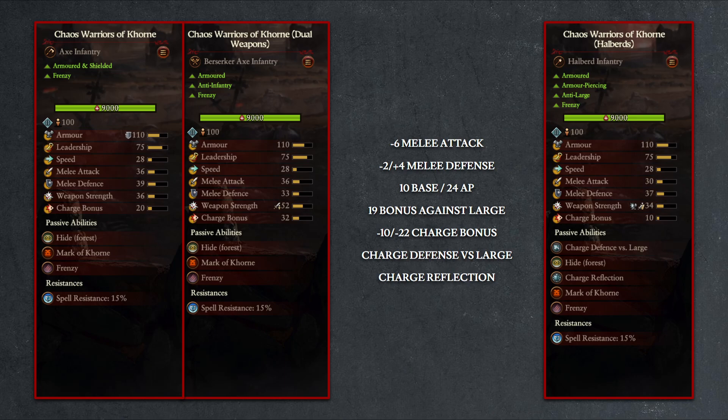Overall, I would go for the Halberd variety if you are surrounded by enemies who spam large units, such as ogres for example. Otherwise, the dual weapon variety with their increased damage and bonus against infantry is still the way to go.